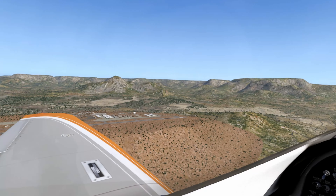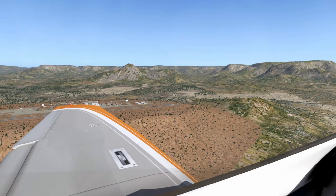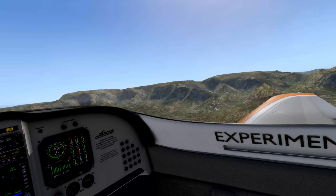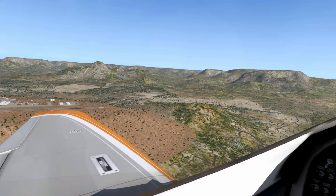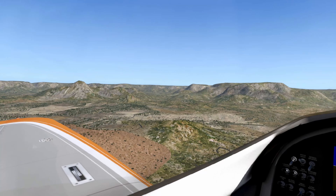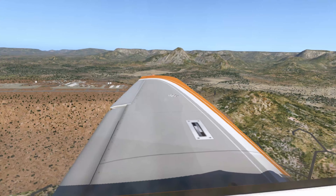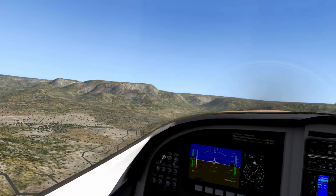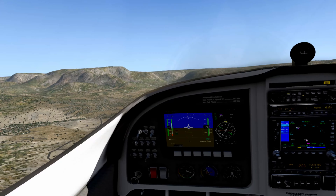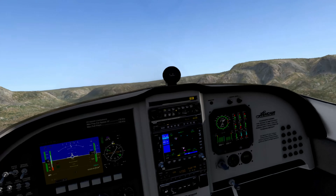So we're down here on base leg and we'll just do a couple of circuits, have a bit of a fly around. But the scenery here is fantastic, especially in VR with the depth. We'll fly out around some of those hills, duck around a few of those. We've got a little bit of low level flying and a bit of a bridge fly-under coming up towards the end of the show.